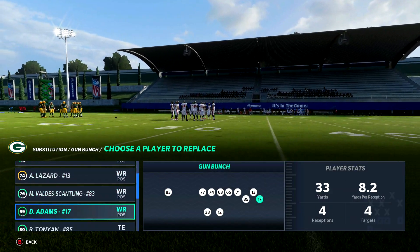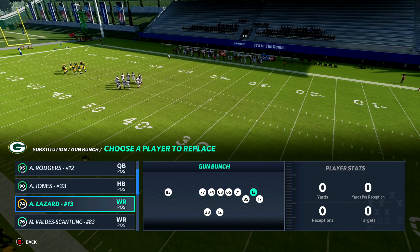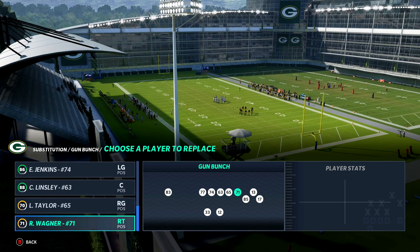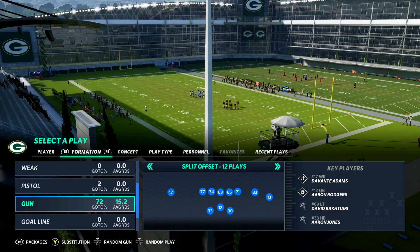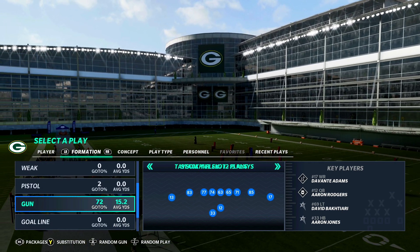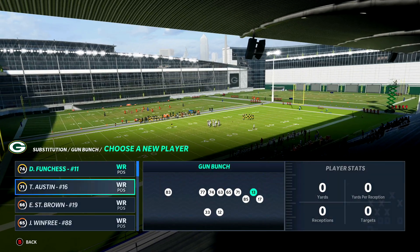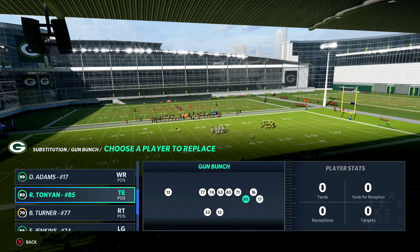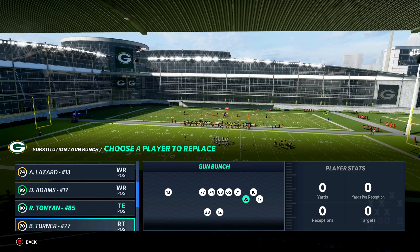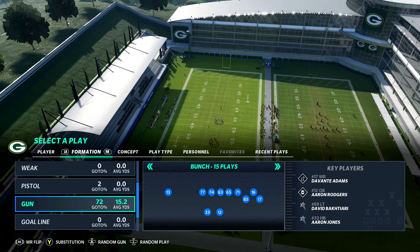As far as substitutions go — I'm getting used to the adjustments and how you handle the play call screen — I don't have Adams in Madden 22, so we use Scantling, who is a little bit better in Madden 22. However, where Lazard is, I'm gonna go ahead and put Austin in that position and then leave Adams. He's my route tech on the outside. On the left side we could put whoever we want — you could take Lazard, but I'm not gonna be using him for this concept.